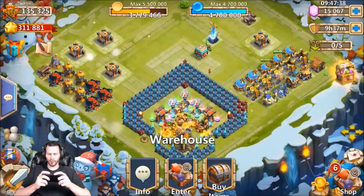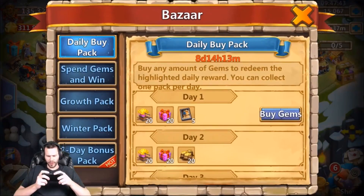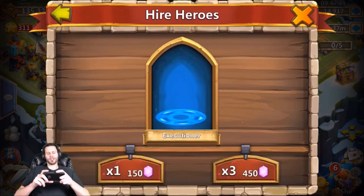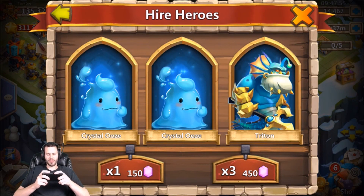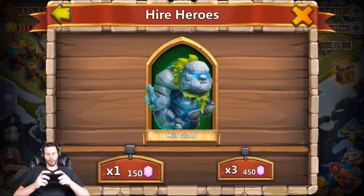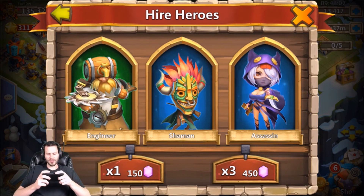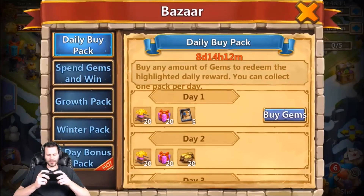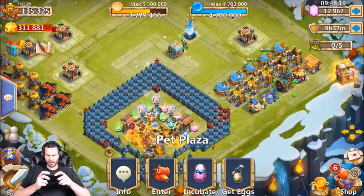Alright, here comes the goods from the rolling — 15,000 gems, spending down to about 12,500. Give me some legends — got an Executioner. 450 time: two crystal losers and a Triton, that is ugly. Got a Hill Giant. Another 450 — two Cyclops and another Shaman. One more 450 — Shaman, Engineer, and Assassin. Another 450 — oh my god that's terrible. Zero legends and it's awful.